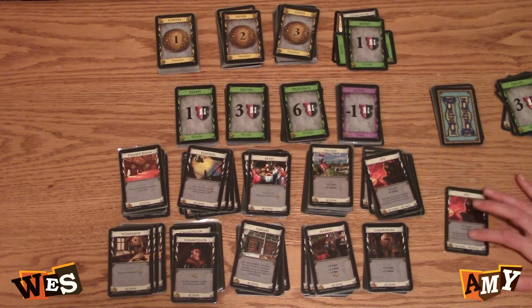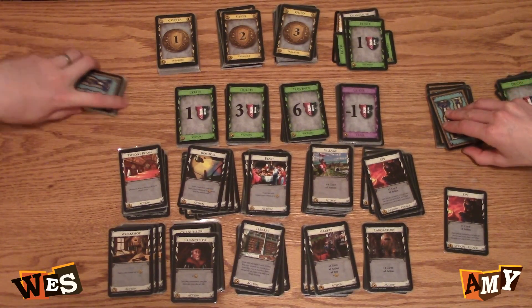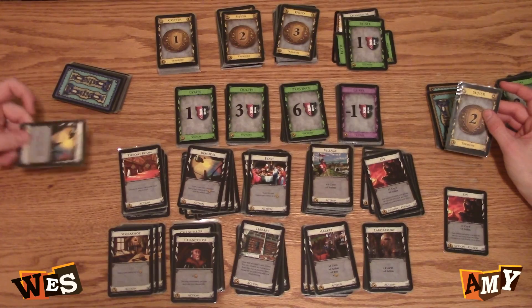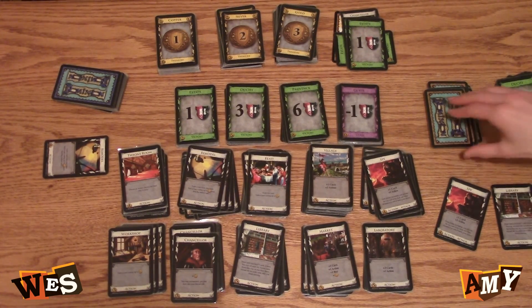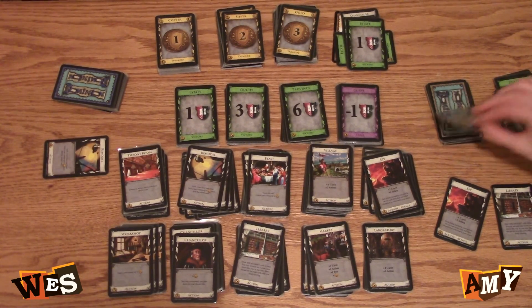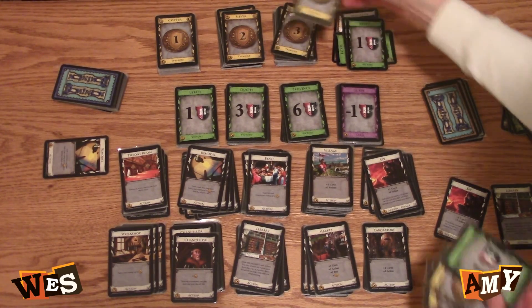I'm gonna play my spy, so I get a card. Each player reveals the top card of his deck and either discards it or puts it back — your choice. I have a remodel, so discard it. I'm gonna put mine back because it's a four. I get an action, so I'm gonna play my library — keep pulling cards until I have seven. That's five. That's an action, I'm gonna discard it. Six. Seven. I'm gonna buy a gold on my six.